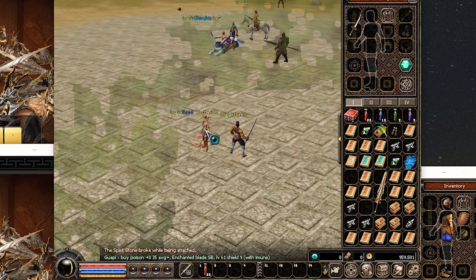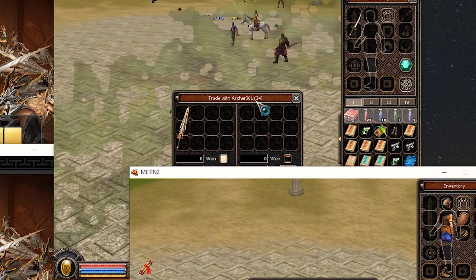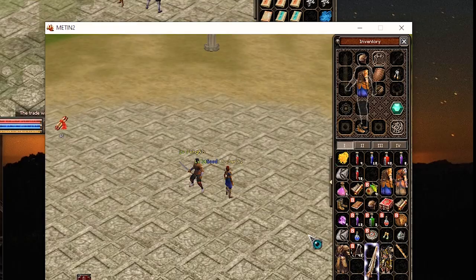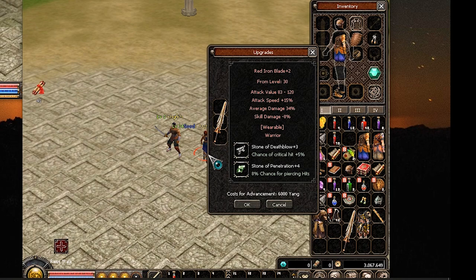It was plus three though, but it's all right. I want that penetration plus four — it's much cheaper. Okay, let's try again. There we go, three tries. All right, now we're just gonna try and make it plus nine.